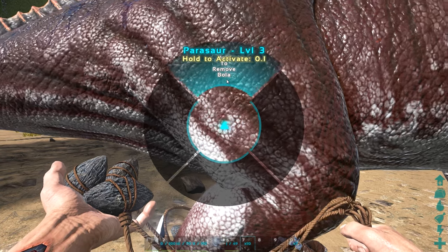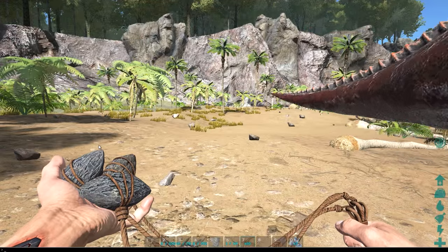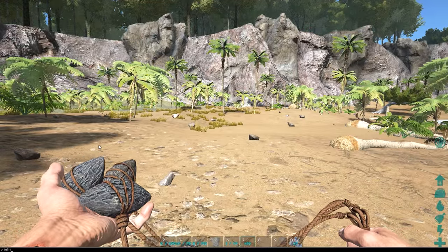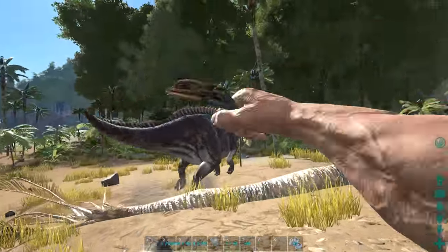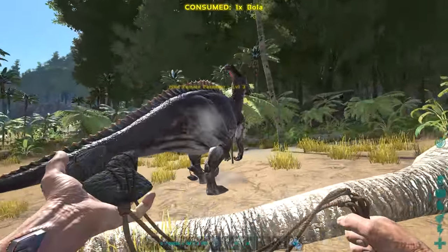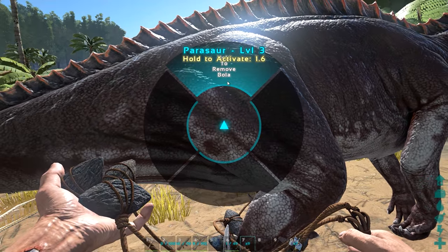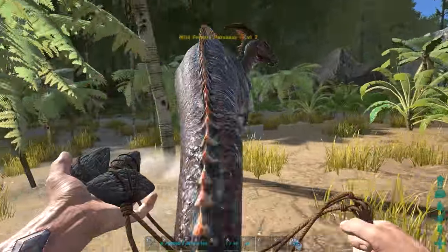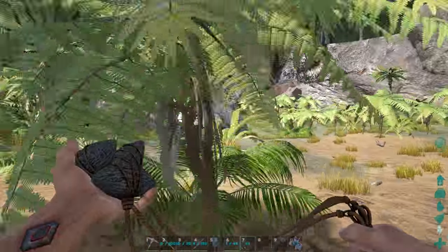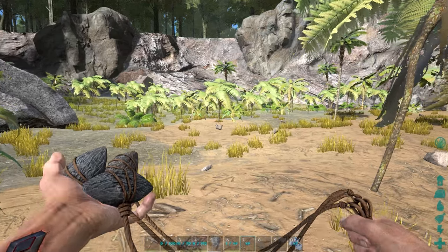Hold up — my ammo's not going down. Did I enable infinite stats on accident? I may have. Whoops. Let's see if this works now. I just want to see if you can recover them. It only removes it — they are not recoverable. So once you throw them, they're stuck there.